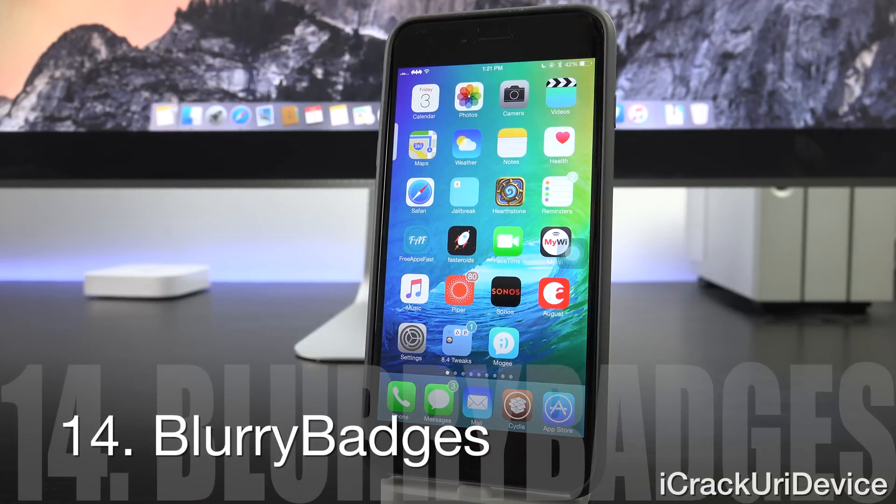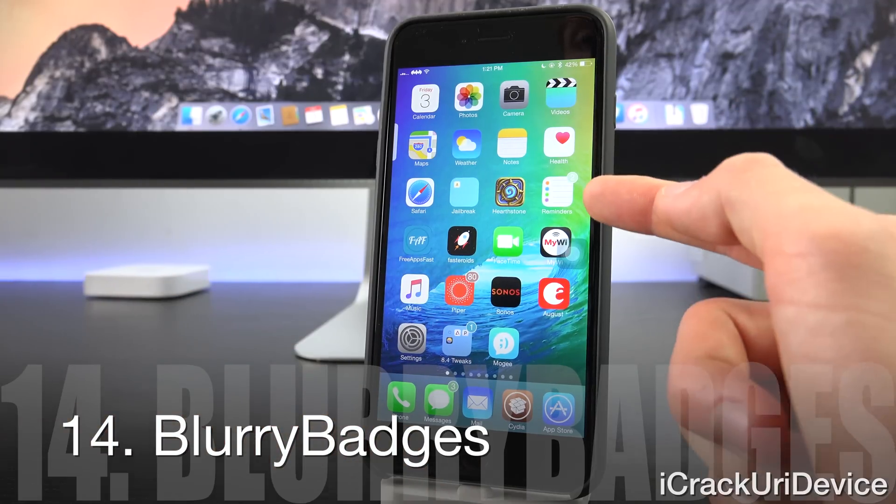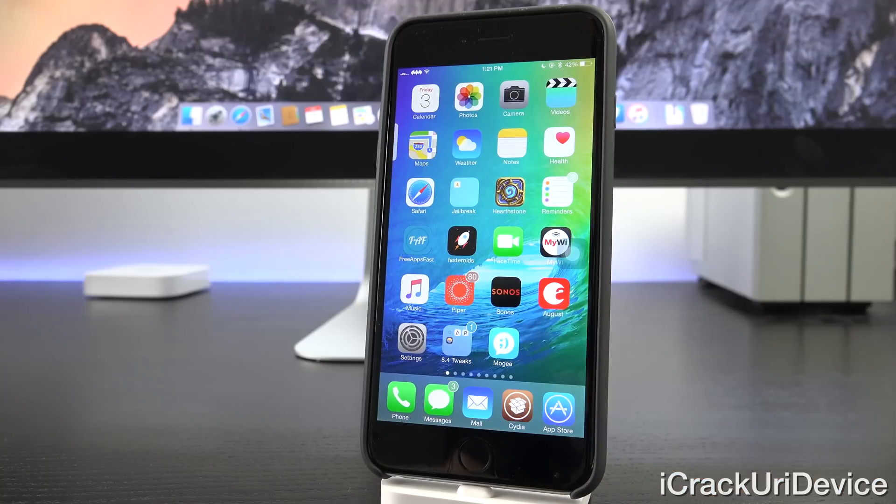Blurry Badges adds dynamic color to your app badges — not just any color, but color based on the main color of the application, adding a corresponding background badge color. What's more, it also blurs them and adds a really nice frosted effect. It just looks better than the default badge system.